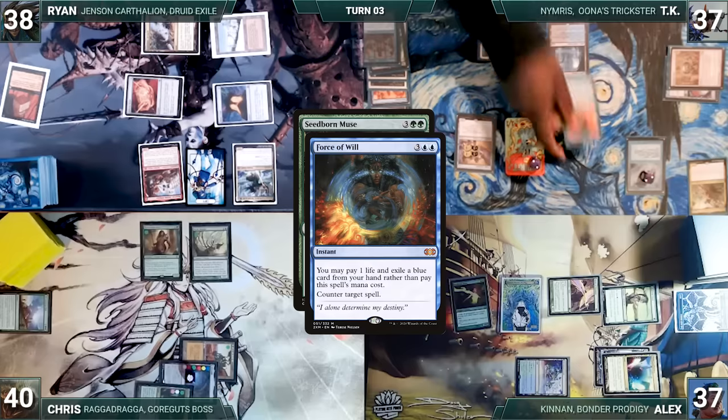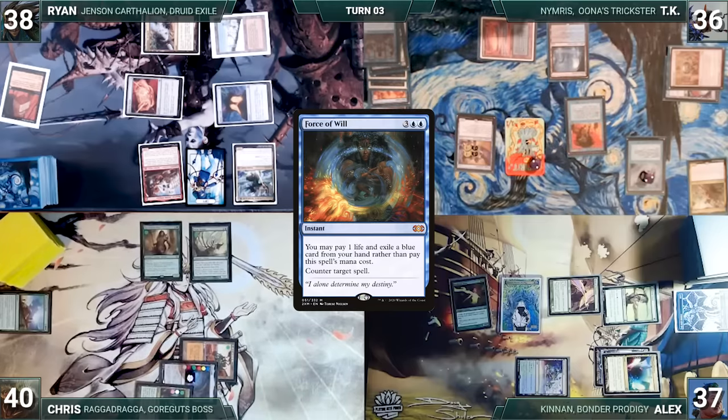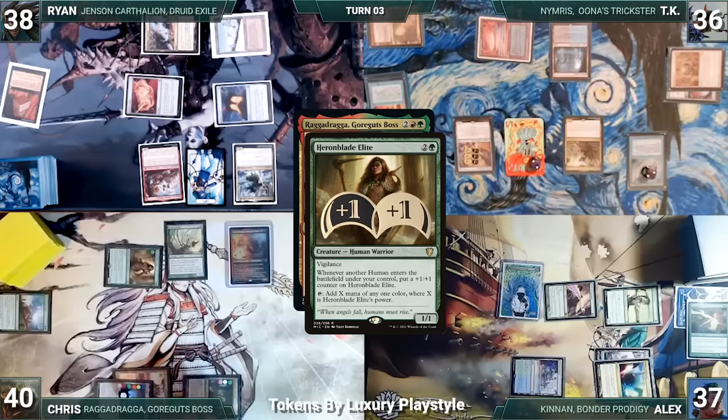Alex casts Seedborn Muse. Ledger Shredder triggers and TK connives a Windfall giving Shredder a counter. In response, TK casts Force of Will paying a life and exiling a blue card, countering Seedborn Muse. Alex ends his turn. Chris draws and taps Forbidden Orchard giving TK a Spirit to cast his commander Raggadaga Gorgut's boss. Heron Blade Elite triggers and gets a +1/+1 counter. Chris passes.